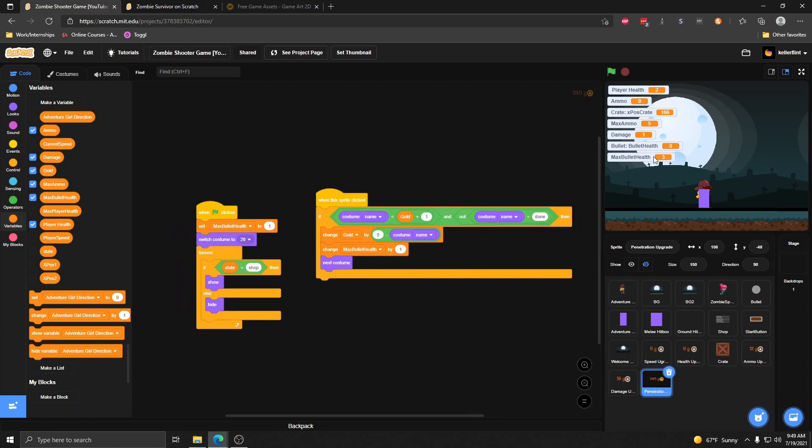In the next video we're going to be working on a graphic UI so that instead of showing all this information as variables, we can show it as hearts, bullets, or icons on the screen — so it looks a lot cleaner.